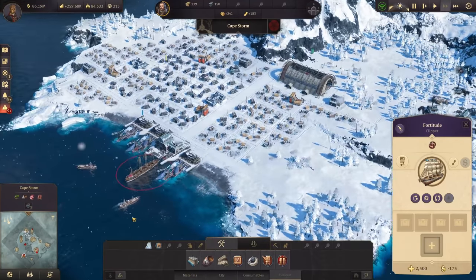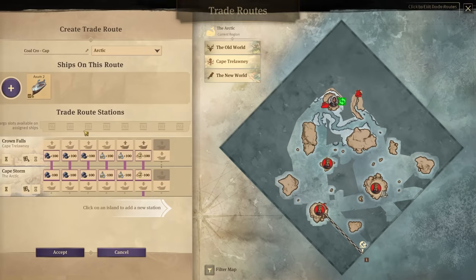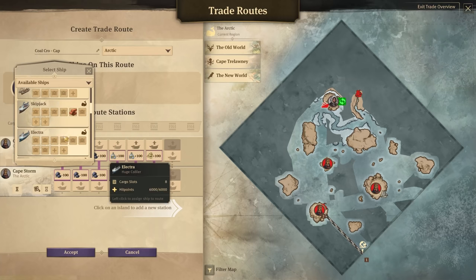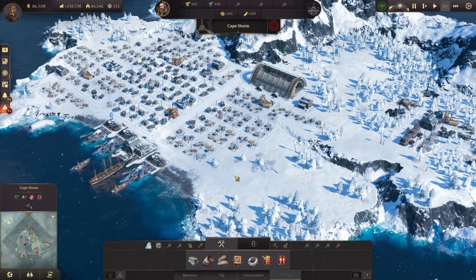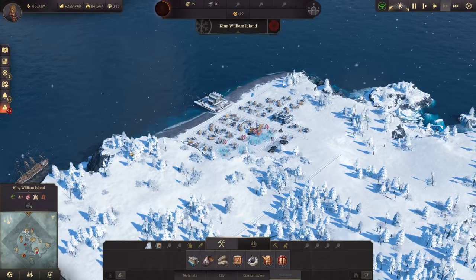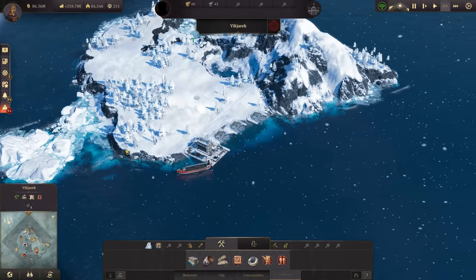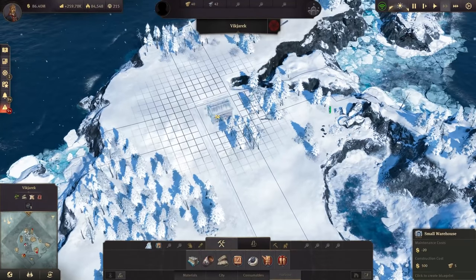I really do need a village, which requires heat too. In Cape Storm we're already out of coal — not a good thing. Let's check why. We only have one ship working the route, so let's assign another one I've just built. Unfortunately we don't have any cargo ships available anymore — I'll need to build a few more. Getting the coal over there is very important.